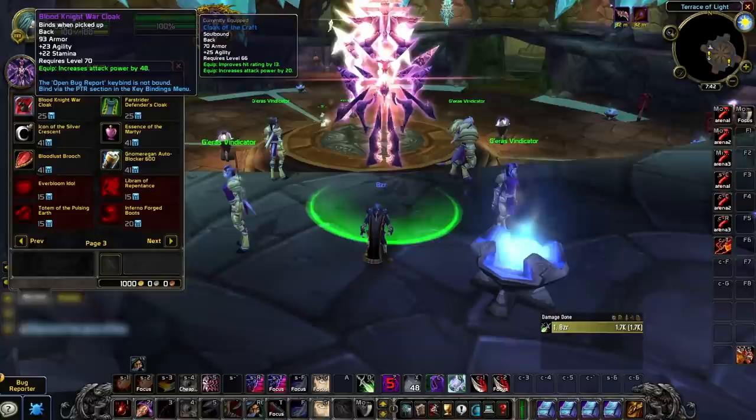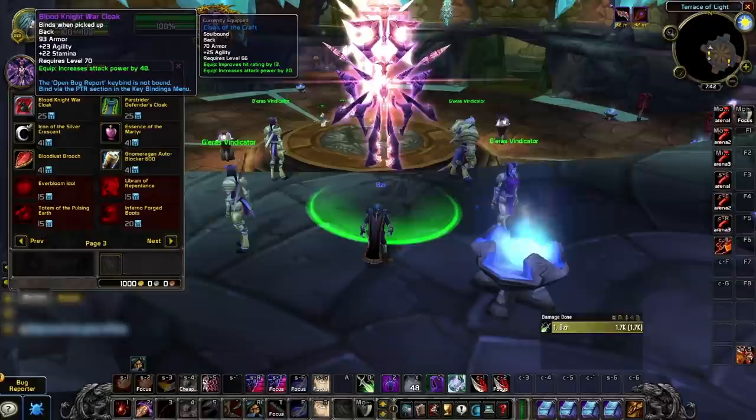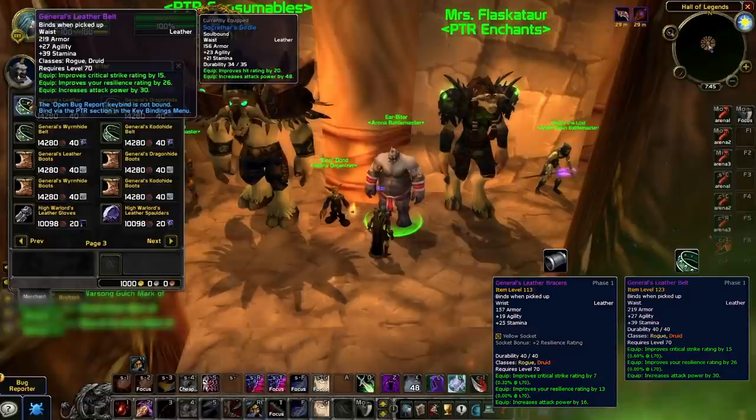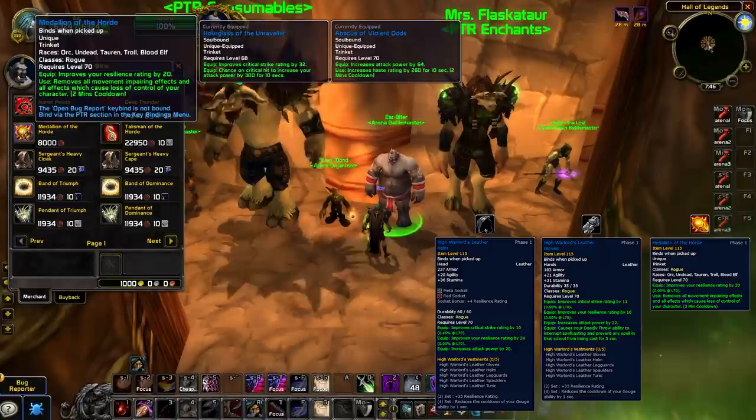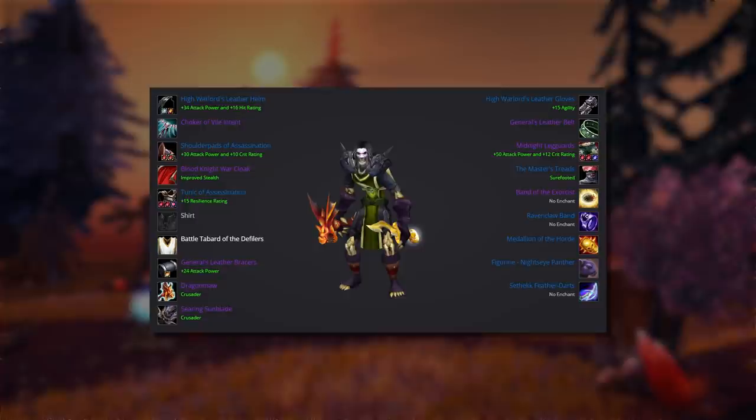The last item you'll want to pick up from badges is the Blood Knight War Cloak, which will get replaced during Season 1 but is an excellent starting cloak. Moving on to Honor gear, both the bracers and belt will stay with you throughout Season 1, so aim to farm them as quickly as possible. The helmet and gloves are also something you'll want to farm to use early on, although these will get replaced. And of course, don't forget to pick up a Medallion for your PvP Trinket. The remaining pieces that make up the rest of your Pre-BiS gear will all be replaced but should still be obtained early, as you'll be relying on drops from Karazhan and Arena Points to replace these items.